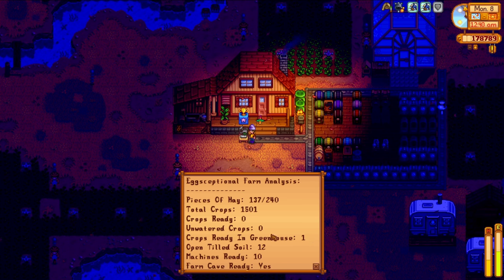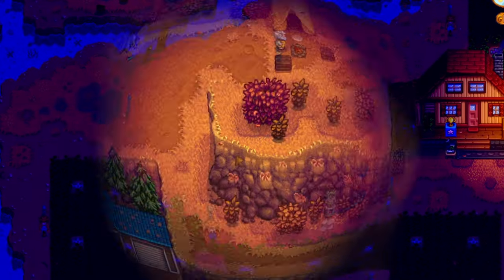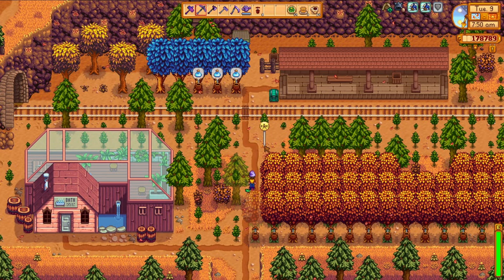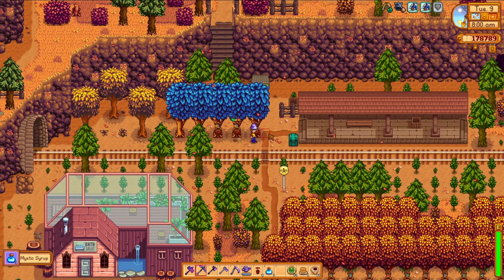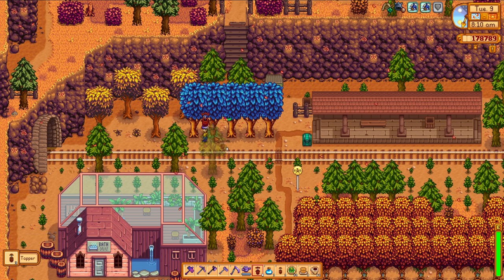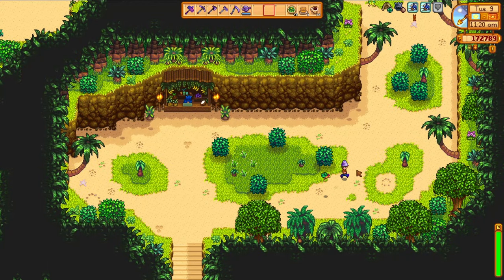I'll also show off the farm computer real quickly — it gives a quick readout of what's going on at your farm. I've only got 137 pieces of hay in the silo, so let's go correct that. The next morning, it's off to the tree farm with a few of those heavy tappers in hand. I want to throw the heavy tappers on these mystic trees — I want more treasure totems to try and finish off the museum, and after that I have a different plan for the syrup. Your hint is that it involves the raccoon.